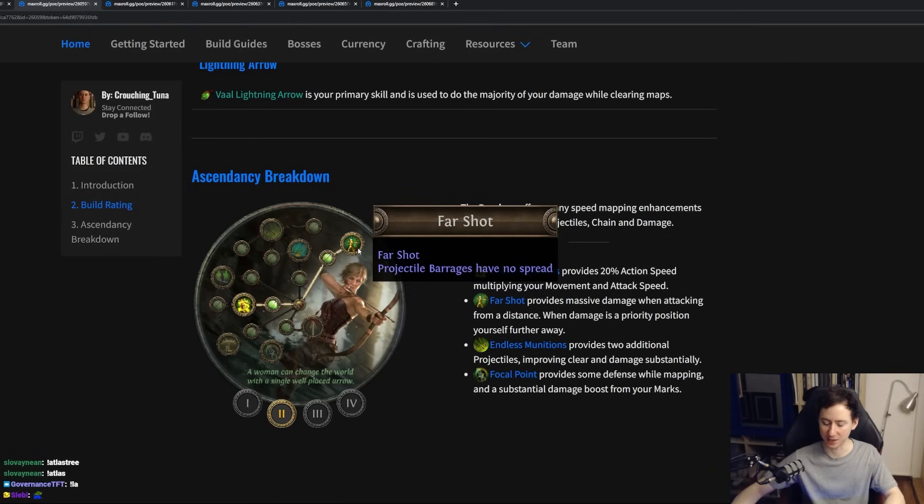The second ascendancy we want to take is Far Shot. Far Shot will give us additional damage when we are further away from targets. When you want to deal maximum output of damage, make sure that you're positioning yourself as far as possible from the target and also position your ballistas that way too. This can lead up to 60% more damage.